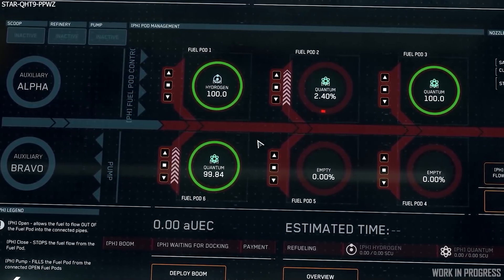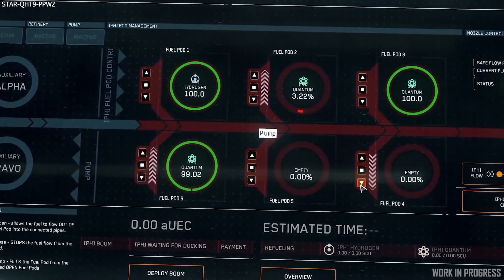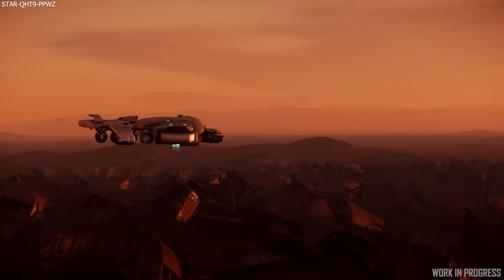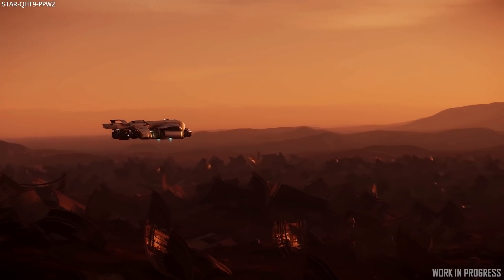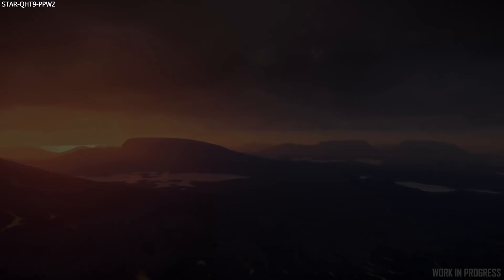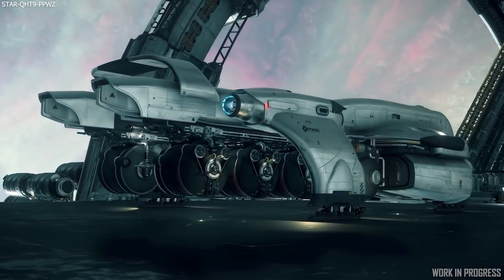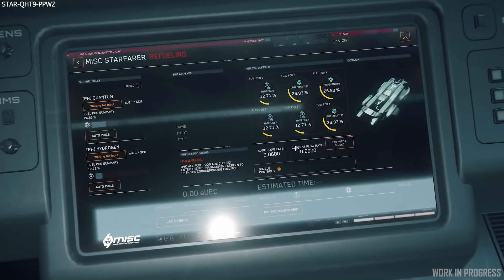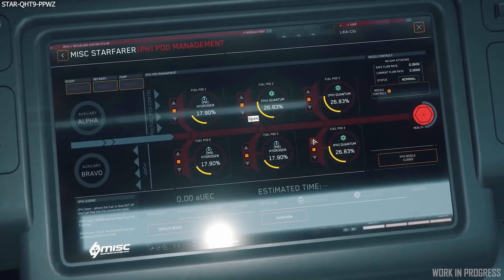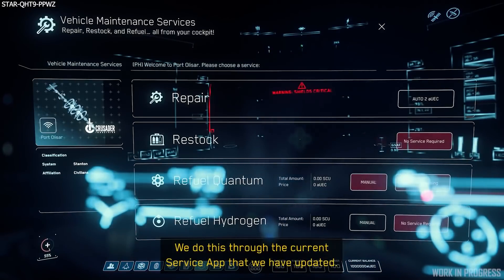Right now they're iterating on the UI to make it as understandable and accessible as possible. As the verse expands to new systems, they don't want fuel to always be available everywhere — we may find ourselves in systems where there's nowhere to get fuel or the nearest supply is extremely far away. Personally I really like how this is shaping up and I'm excited to test it in 3.17. The first iteration will have its flaws, and it may be like the medical mechanic where most players prefer to just respawn rather than await a refuel, especially relying on global chat which could lead to players setting traps.